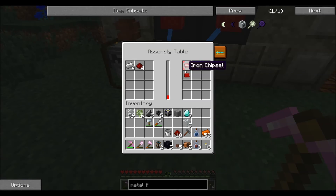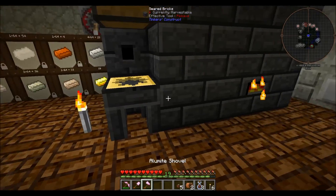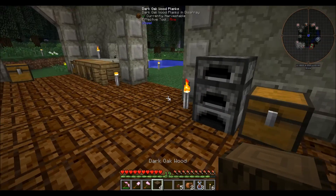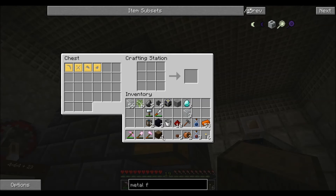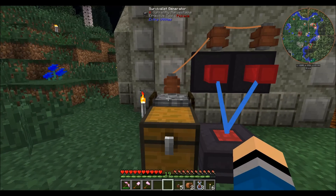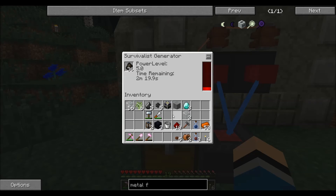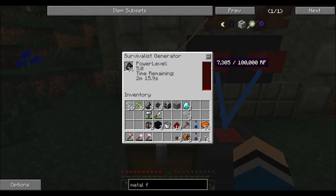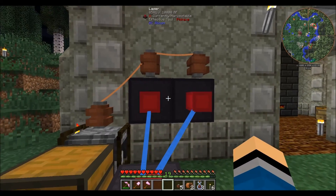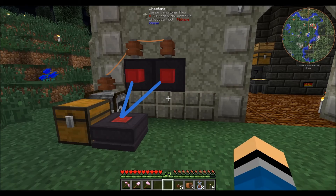We'll just let this run while we're going and put a chest next to it. I don't know if it can output into itself or if it needs a chest, and I really don't want to lose items early on. It's going to be quite a while until that's done even with the stored power — it's still going pretty slow. Each one took 200 RF and we only had 100, so we've got quite a while. Now that the power's drained, watch how slow this gets.